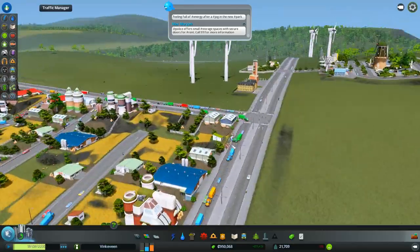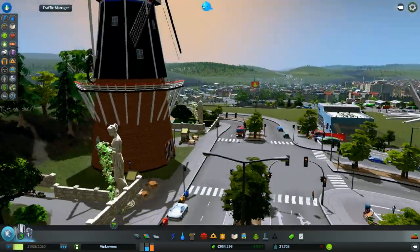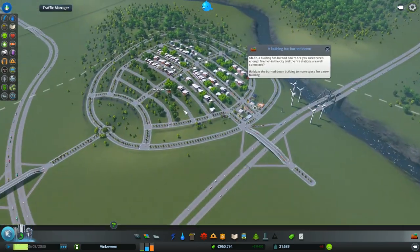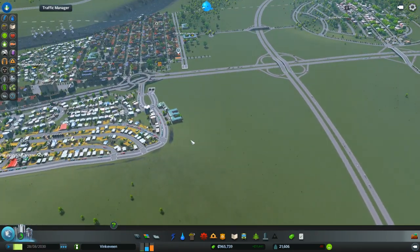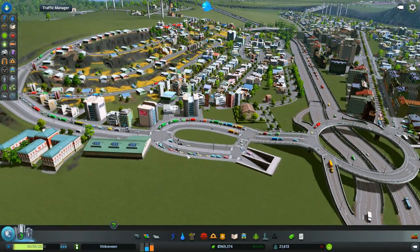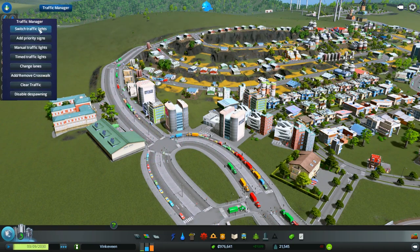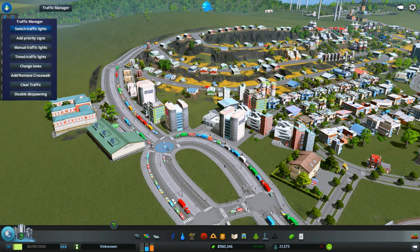Okay, so we did quite a few things today as far as making things look good. We have this Dutch windmill as well as a windmill interchange for our motorway, and we put in a bunch more industry here for forestry. When we come back next time I'm gonna try to fix this — probably put in a roundabout so people can keep moving. I could try to turn off some of the traffic lights — I think I just turn them off right here.